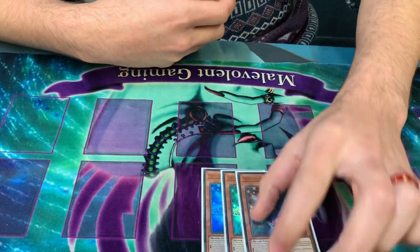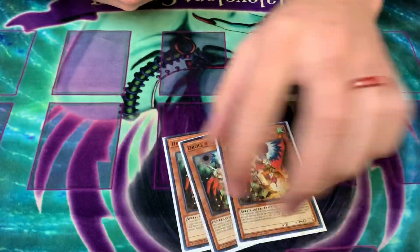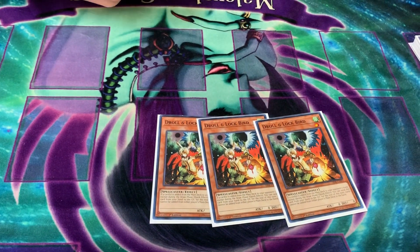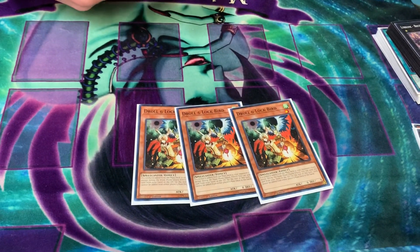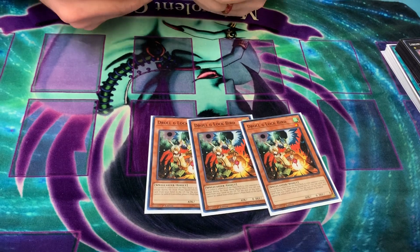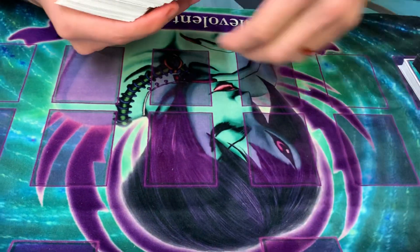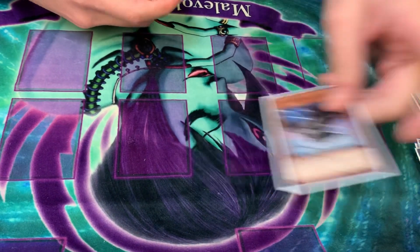Starting out, we've got three Soul — best card in the deck, all gas. I decided to play three Droll & Lock Bird. I expected Spiral to be the most popular deck and this card is obviously really good in that matchup. I wanted to see it as much as possible. I didn't want to play any other hand traps except for one DD Crow, because you search it off the rank one.